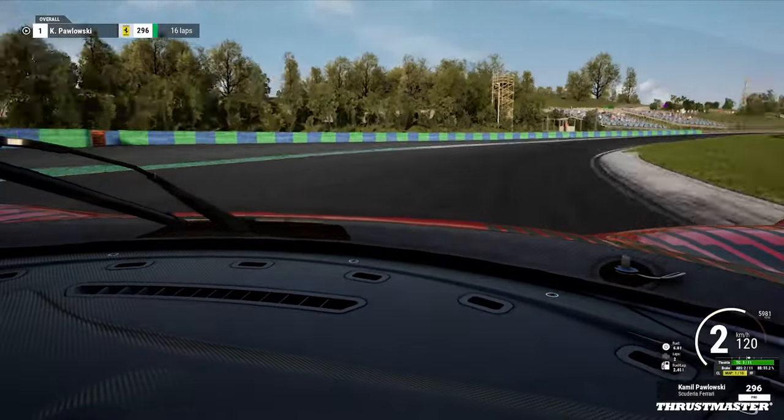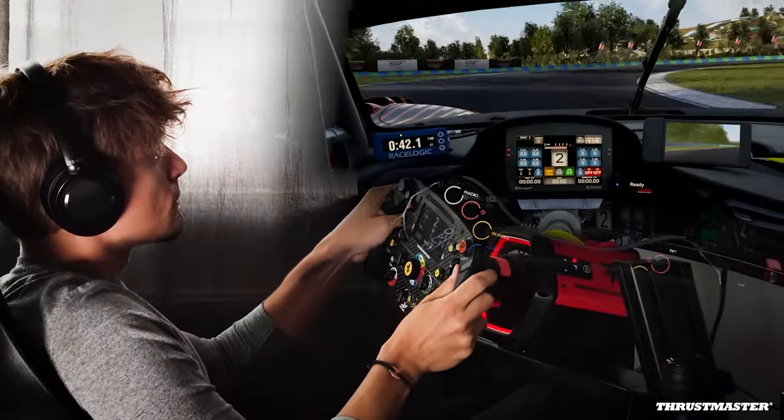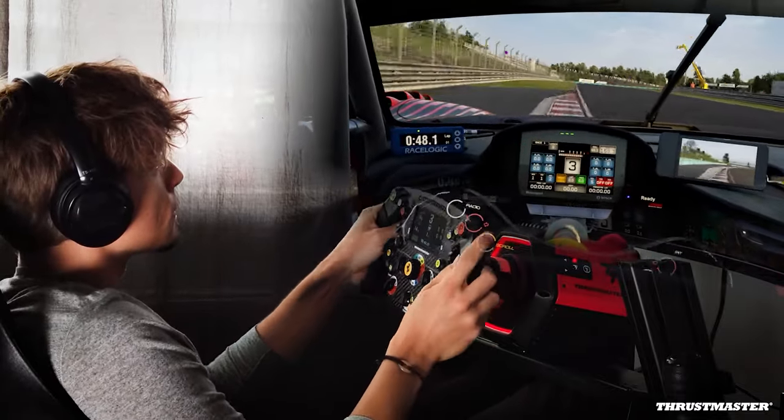From about the middle of the track, trail brake and hug the inside, keeping in mind the track here is also really bumpy. Go back on the throttle very early but watch out for traction — don't slide with the rear too much.